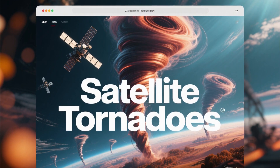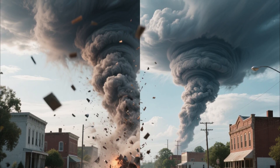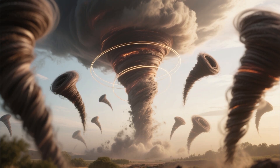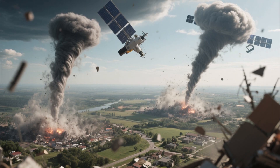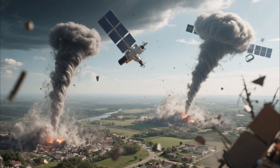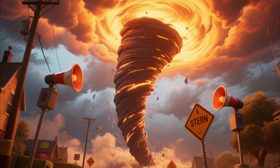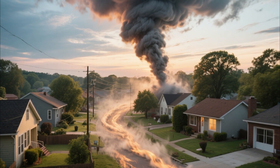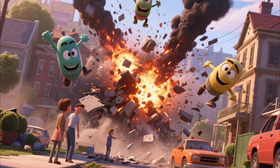Satellite tornadoes — the pack hunters. This is where tornado behavior goes from scary to psychological horror. Satellite tornadoes are exactly what they sound like: smaller tornadoes orbiting a larger parent tornado, like moons around a planet. But 'smaller' is relative — these satellites can still be violent EF2 or EF3 tornadoes in their own right, each carving independent damage paths. The danger is tactical: everyone focuses on the main tornado — that's where warnings point, where sirens blare, where attention goes. But the satellites are hitting areas people thought were safe, coming from unexpected angles, creating devastation outside the predicted path.